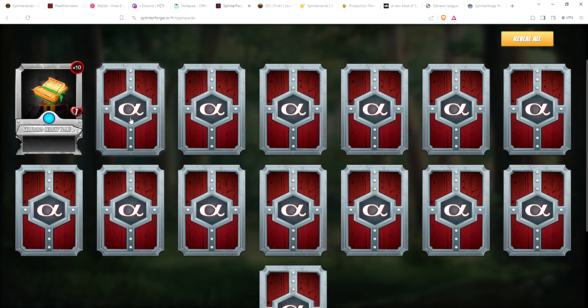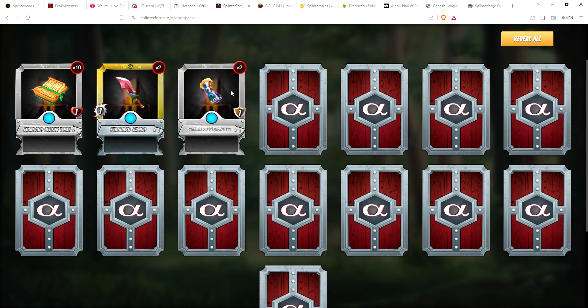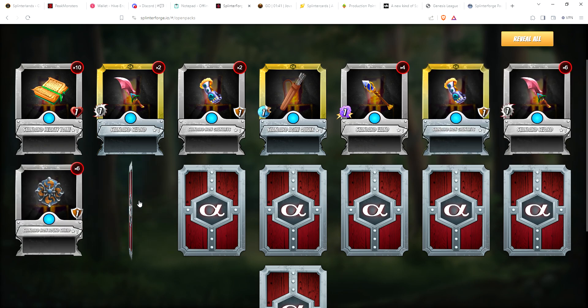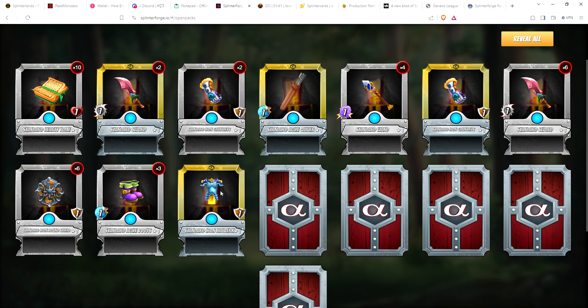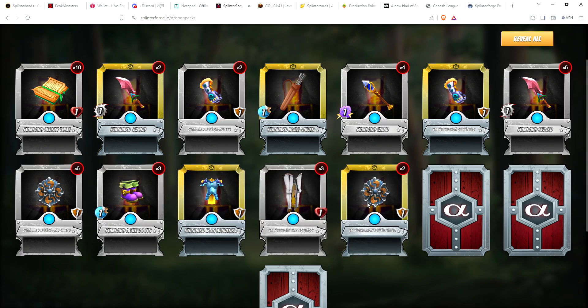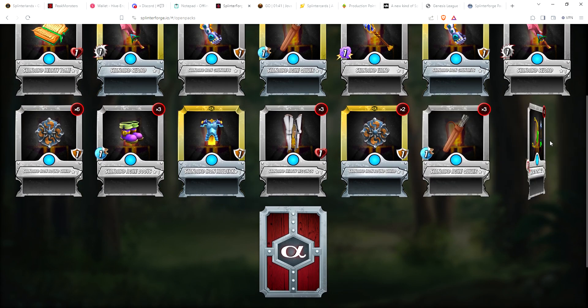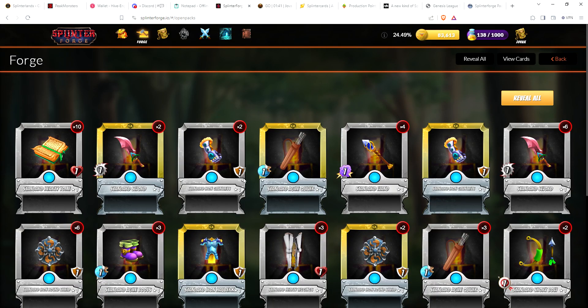Starting off with wow — 10 Tomes. Two gold foil Swords, so there's two. Two Gauntlets — nice, gold Quiver, that's three gold foils. Gauntlets is four gold foils. Hauberk is five. Two Shields — that's seven, so above average. We got one more than average — ended up getting seven gold foils. The only downside is you cannot combine gold foils and reforge them.